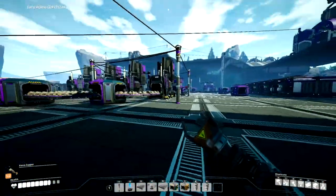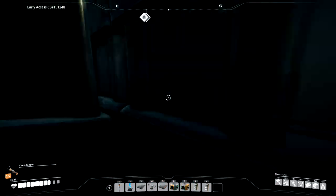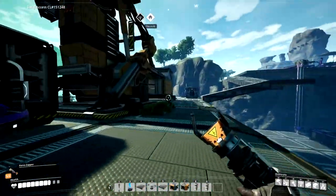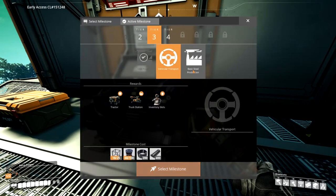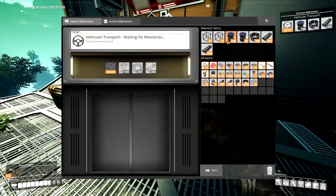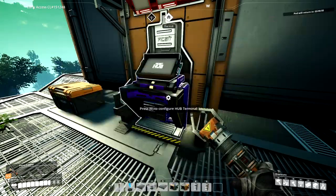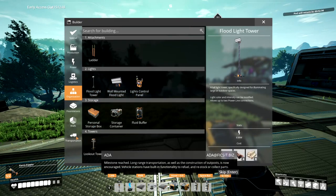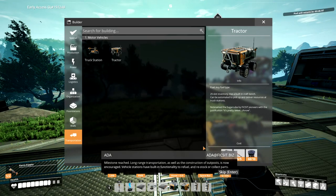If we... I think what I'm going to do later is extend this over the valley, just so this can mainly be a storage area for the main part of my base — fix this up, make it look like an actual factory, not just sprawled all over the place. We need vehicle transport and basic steel production, which we can get both. Let's select this milestone. Milestone reached! Long range transportation — new buildings: truck station and tractor. The built-in functionality to refuel. I can build both of these right now.